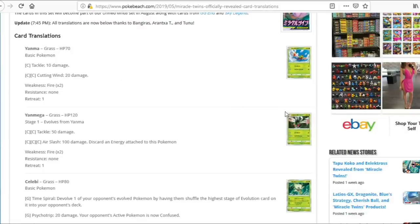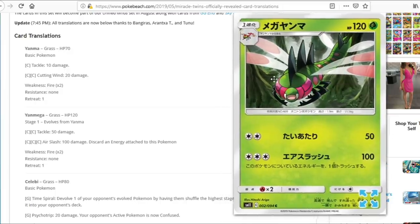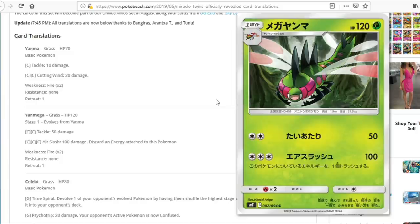We have Yanma and Yanmega. Yanmega can attack with Triple Colorless Energy — 100 damage and discard an energy, which is actually pretty good. The discard effect is relevant since you'd be attaching Triple Acceleration to this. The fact we're losing Choice Band is a bummer though, because against GXs you're only hitting for 200, and outside of non-Tag Team basics there aren't too many GXs you'll hit for weakness. Without Choice Band this might pop up as a tech occasionally, but it doesn't seem too amazing.